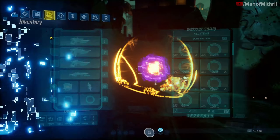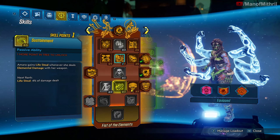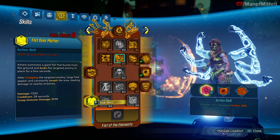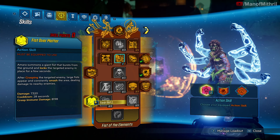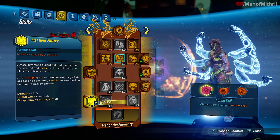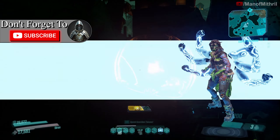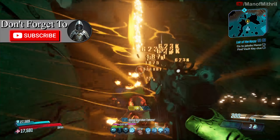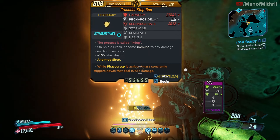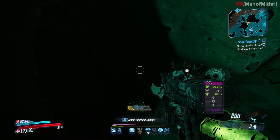Level up! One more level. Let's put it in Infusion. Fist Over Matter — constantly smash the area. I think I'd rather use Ties That Bind, but something to think about. Okay, here's a Stopgap. The anoint isn't very good, but I'll take it.